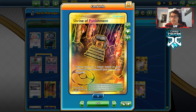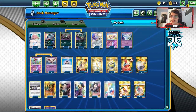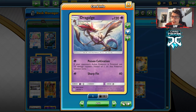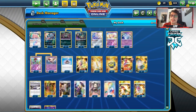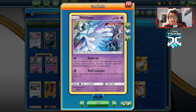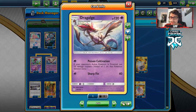I'm opting for Shrine of Punishment over Dust Island because the extra 10 damage goes a long way — this deck's numbers aren't insanely high. We follow up in the late game with Nihilego, using Nightcap to copy a big attack for a knockout, and Void Tentacles as a poison and confusion attack. Nihilego is our backup attacker; Dragalge is the main one. I'm running a four-four Dragalge line with two Ordinary Rods.